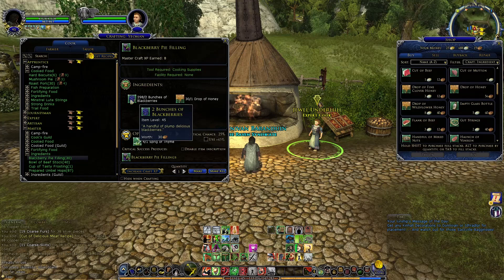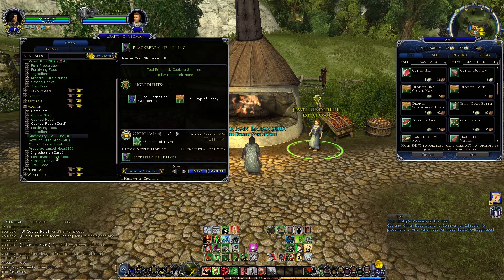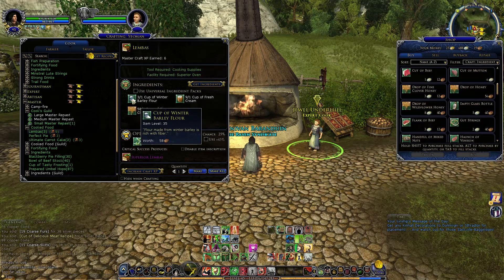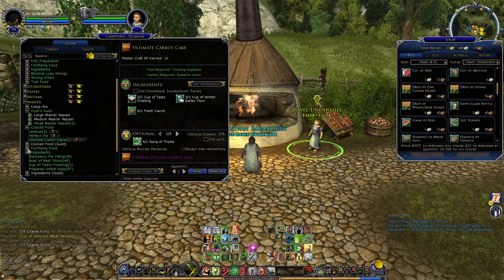As a cook with the farming ability, you'll be able to make all of the ingredients you need for your recipes. It gets more complex as you get deeper. The Limbus bread requires a cup of winter barley flour, a cup of fresh cream, and a cup of fine clover honey — the honey and cream you can buy from the merchant, but the winter barley flour you have to actually make, and that requires a multi-ingredient process: you get seeds first, then get the barley, and go from there.